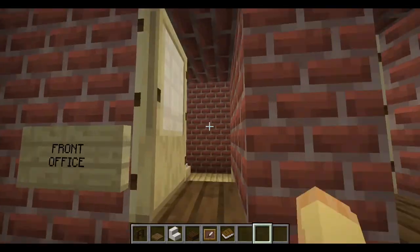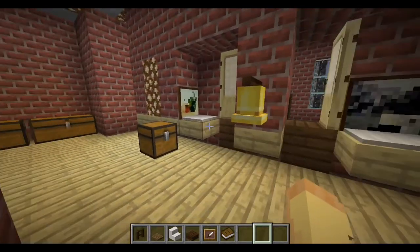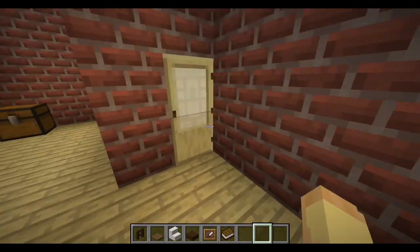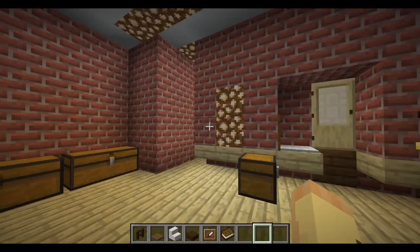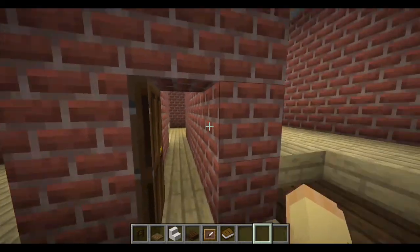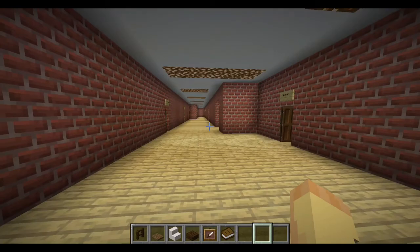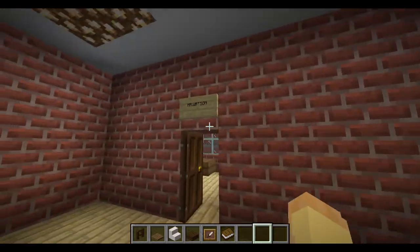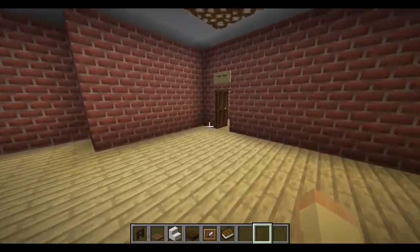When you first walk in, you have this front desk area where back here you have computers, files, the school bell, and more file chests. Students who work for the school can go back there and help out if they want. Then you have the huge hallway with the principal and vice principal's offices, which are pretty small.